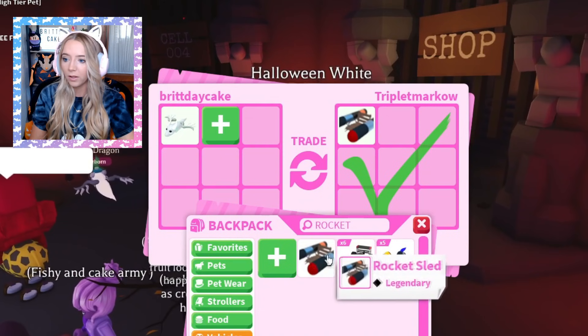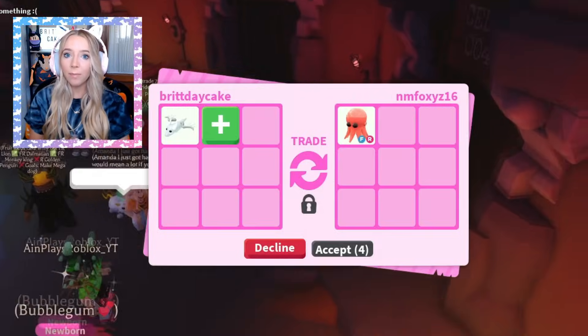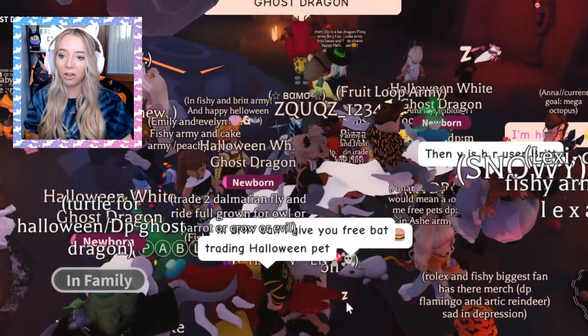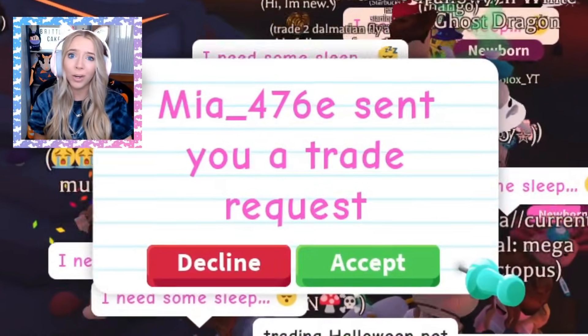Okay, yeah — what is this for? They've got a rocket sled. I have my own rocket sled, I don't really need that! So right now I'm currently in my trading server — I joined the cake army trading server to do this video! Usually I see you guys in the neon cave on bat dragons and evil unicorns and all that, but I might need to join a different server!